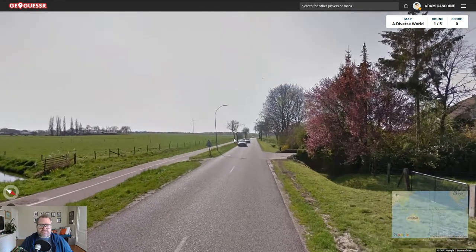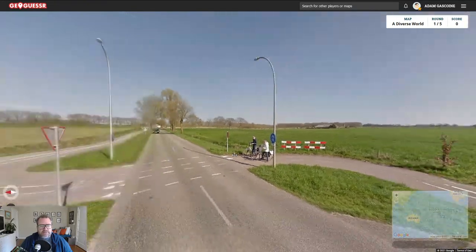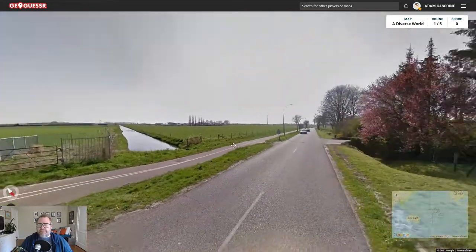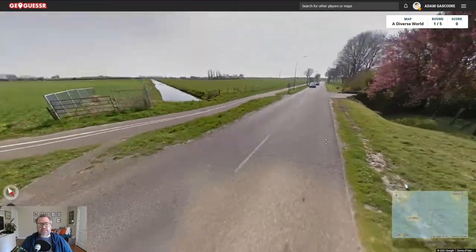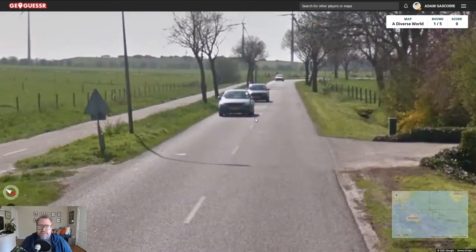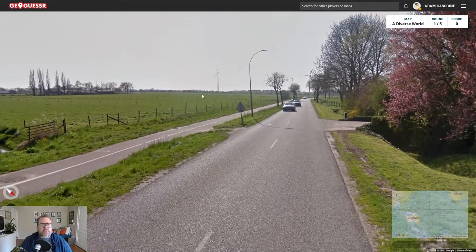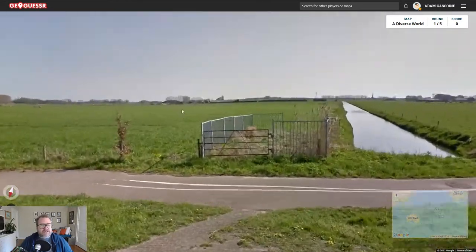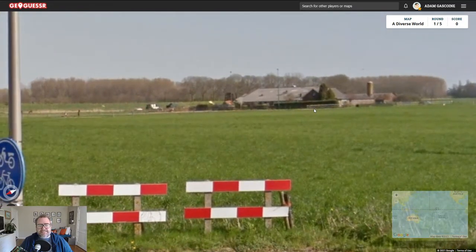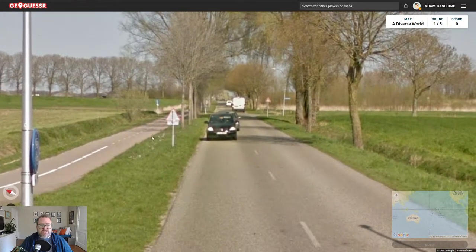We are driving on the right, assuming this is a two-lane road. Look at how flat it is - this makes me think of the Netherlands. There's a canal going through, though it ends there which is a little odd. There's a hill there but it's got a wind tower. The hill's throwing me off because I don't think there's one hill in the Netherlands. But look how flat that is - this has got to be the Netherlands. Yeah, they look Dutch.